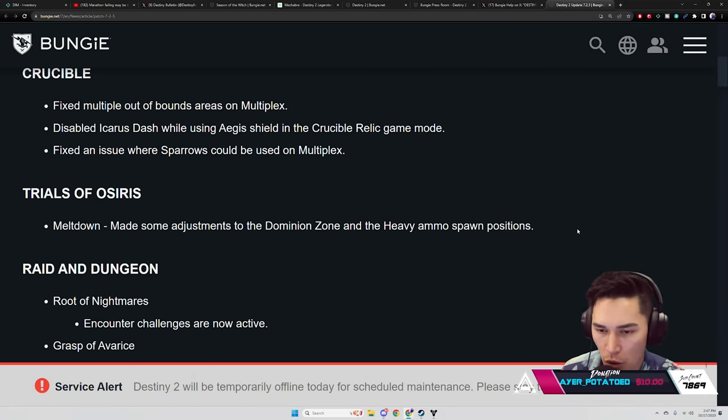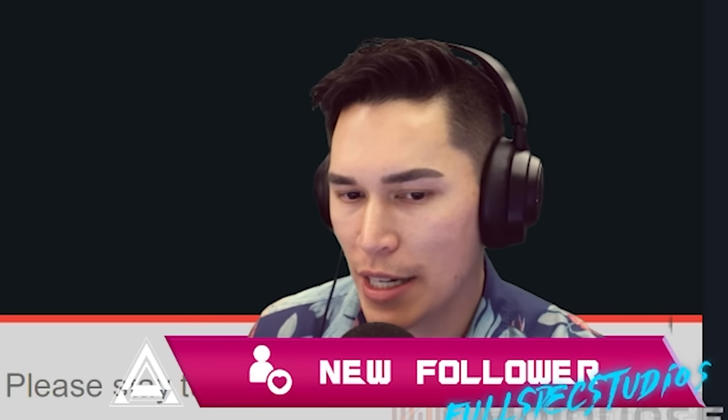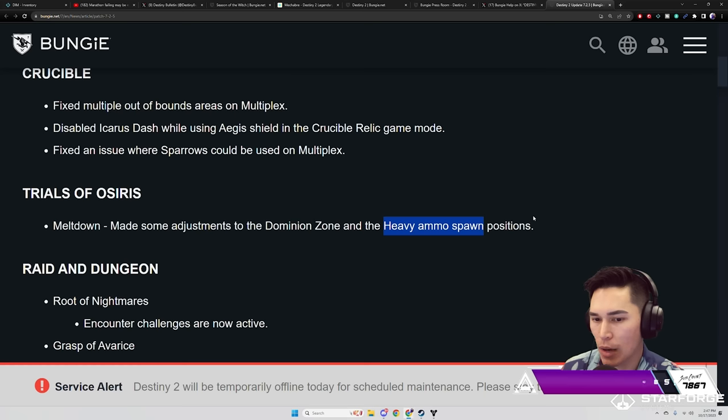Trials of Osiris — Meltdown: made some adjustments to the dominion zone and the heavy ammo spawn positions. The heavy ammo spawn was hugely advantageous from one position to the next. I'm assuming they're going to put it back to what the old comp heavy ammo spawn position was.